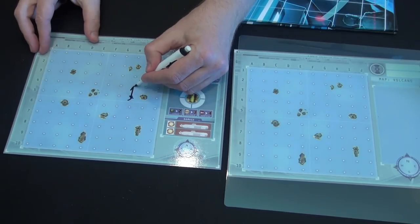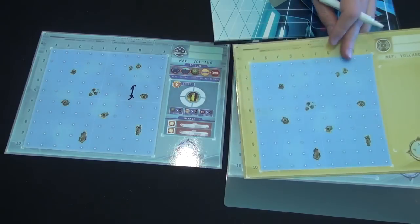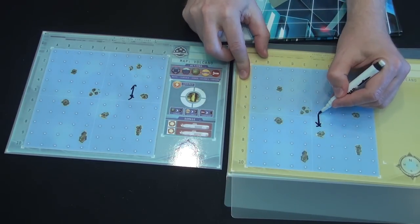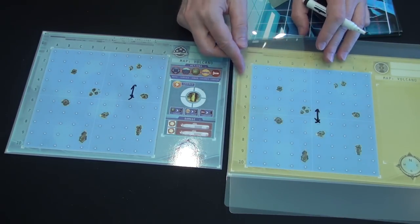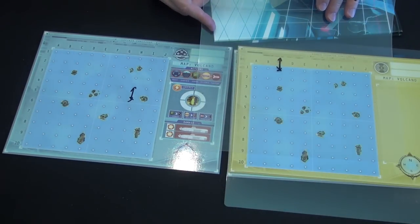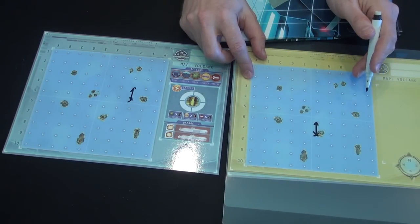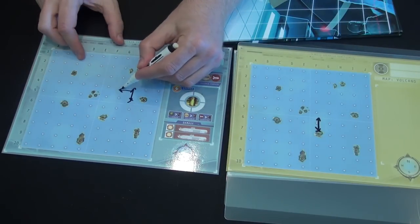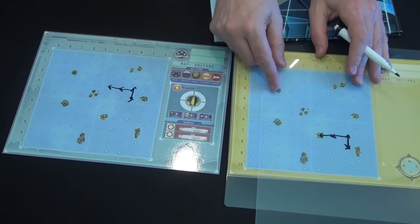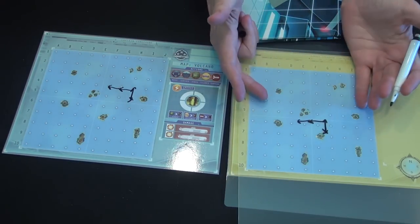If I move north and go here, the radio operator on the other team hears me say 'north.' They don't know where I started, but they might put an X somewhere and draw an arrow north to track me. One direction doesn't give much to go on, but as I keep calling — east, east again — they slowly map it out and figure out where I might be. They can rule out impossible positions as movements accumulate.